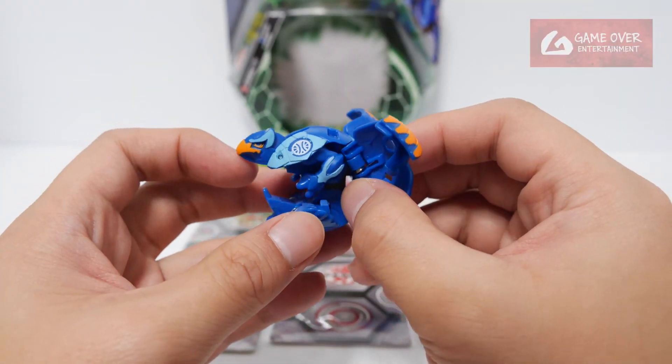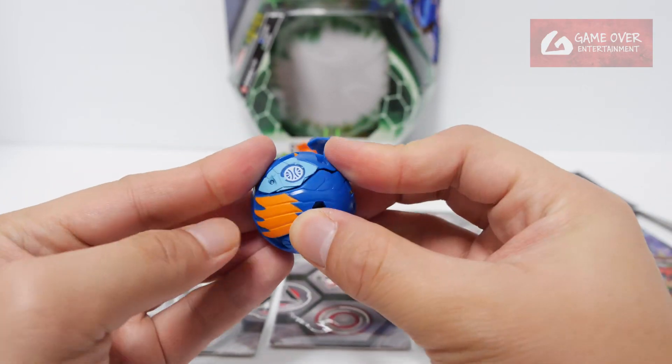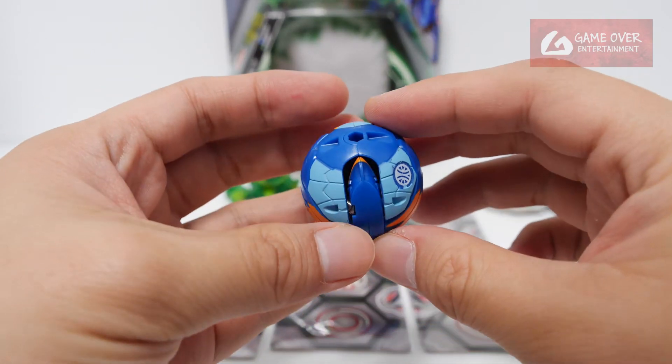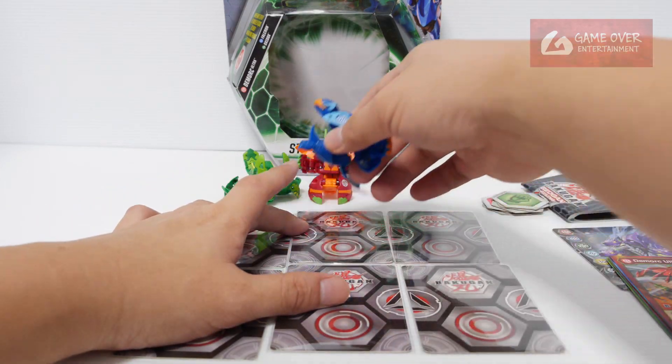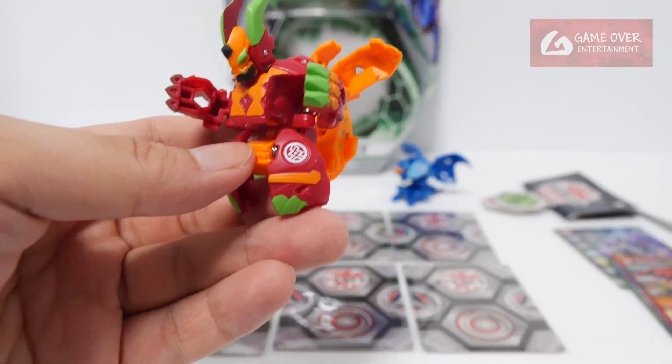I call him the hunchback bird. To close him: head back, legs up, close the wing, close the other wing, and the tail. 1, 2, 3 — brawl! Nice snappy sounds.